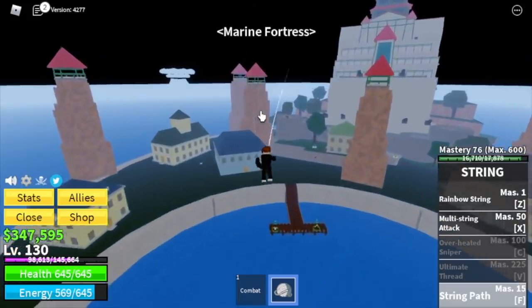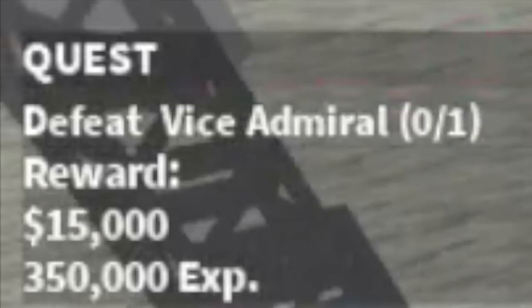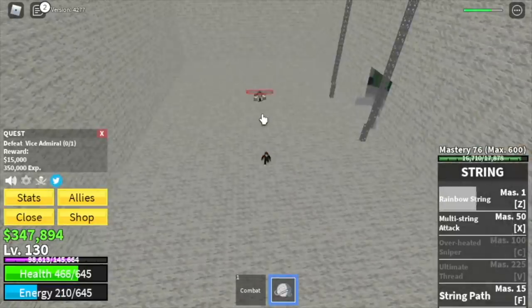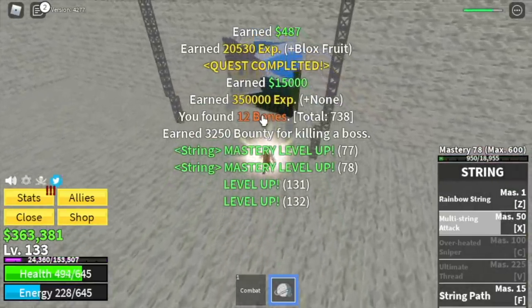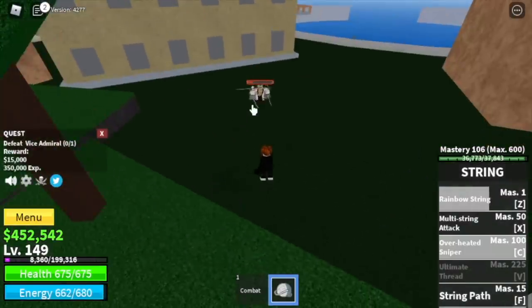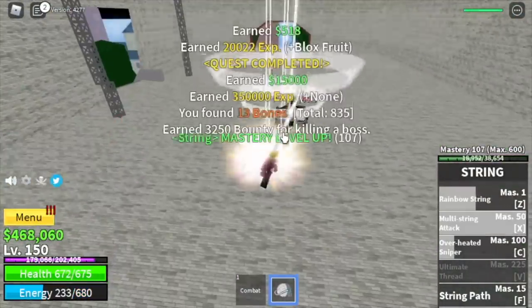Next up is the Marine Fortress. Here you're just gonna level up with the vice admiral, so do server hop because the petty officers are hard to grind. The goal here is to reach level 150. By the way, we've unlocked a new skill — the Overheated Sniper — which has a really long range.